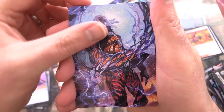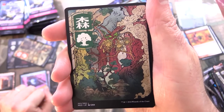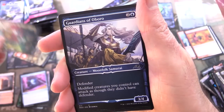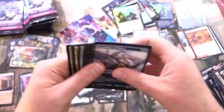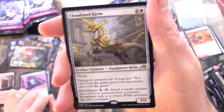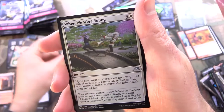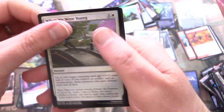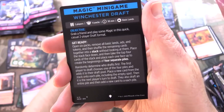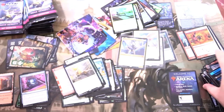This guy is Tezzeret — Betrayer of Flesh. And a fantastic forest — love it. Skipping ahead to a Cloud-Steel Kirin, an equipment kirin that looks like something out of Kaladesh actually. When We Were Young, foil. And a Magic minigame — Winchester Draft. Have you done some Winchester Drafting? How did that go for you?